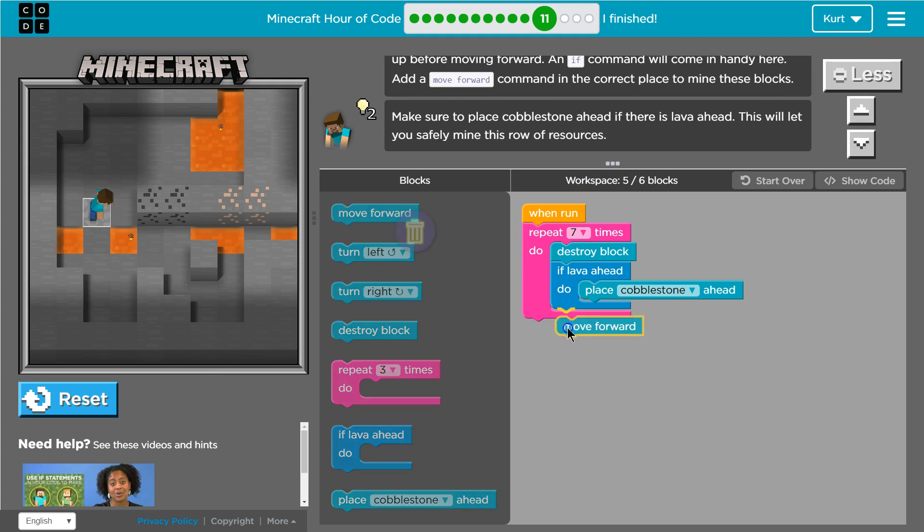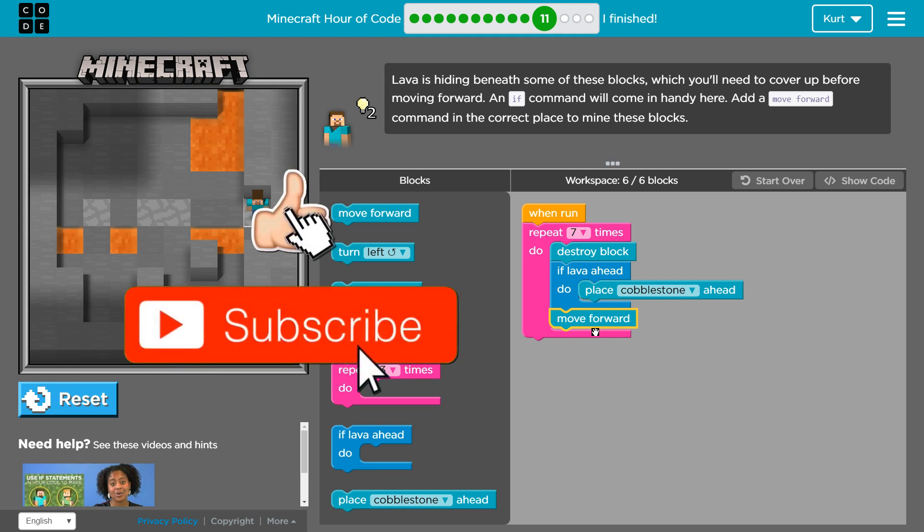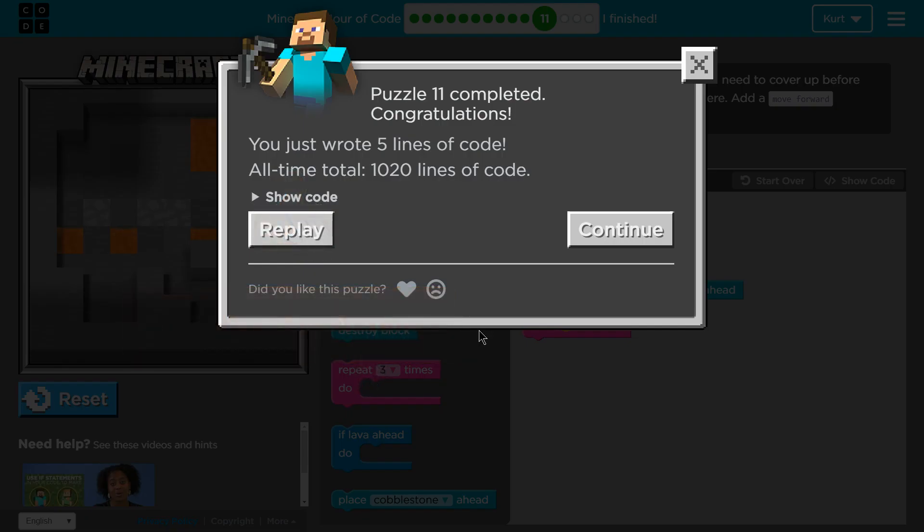Because it's trapped — unless there was lava ahead, that's the only way I would move forward. This is the code that actually works. Because this way it will always check if there's lava, but you'll move forward no matter what, because it's not in the if-statement — but it is in the repeat seven times statement. Hopefully that makes some sense. Let's keep going.